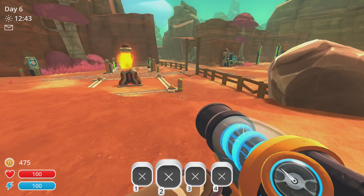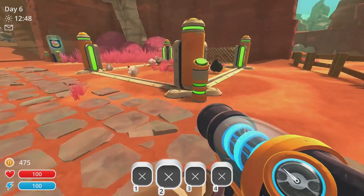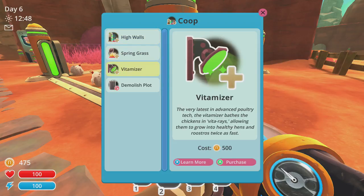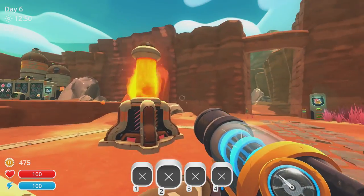Now we've got to get ourselves Carousel, which of course is to shoot an elder chicken, a hen-hen, or an elder roosteroo into the incinerator. You can mess with the coop's settings, such as Vitamizer, to accelerate the aging process.